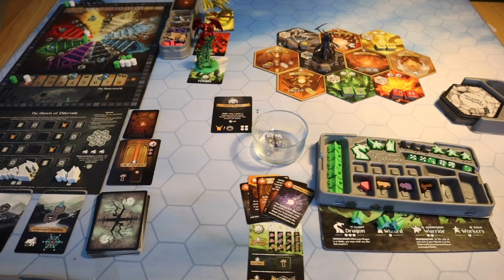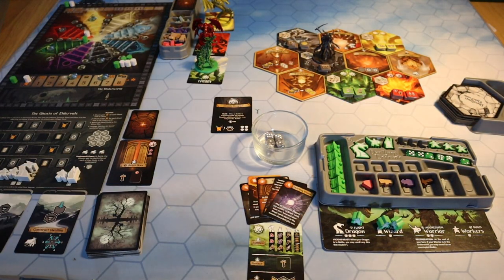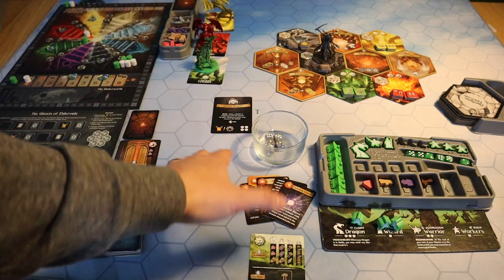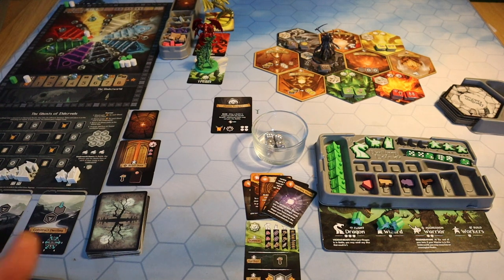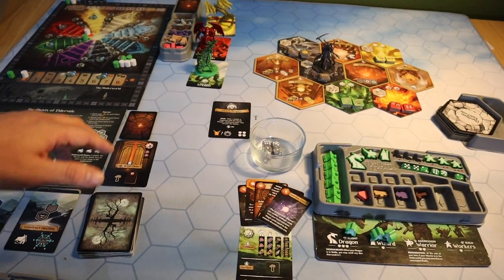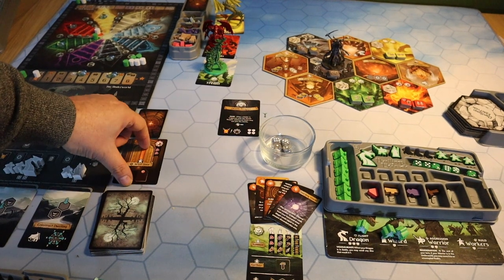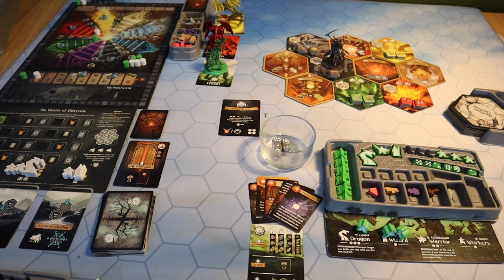I've set the game up for a solo game. I have the Mosswood Trolls as my faction, with five starting magic cards — there are magics and quests in there. My element card tells me what I need to do to recruit, gather, or build dwellings. Over on the left I have the Ghosts of Eldervale board with their three starter cards from the AI deck. They start with five magic cards and randomly choose an element card, which moves them up one space on the element track — so any points they score on the red element will give them two.